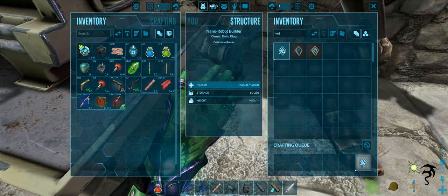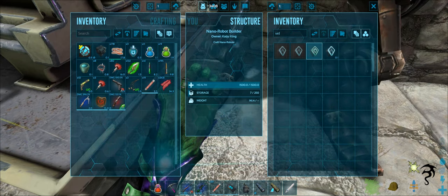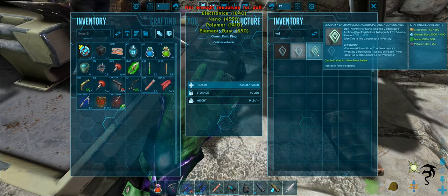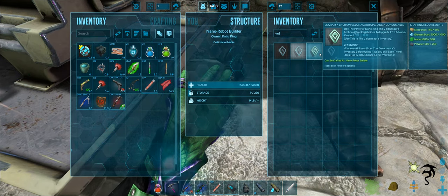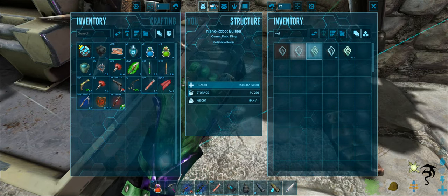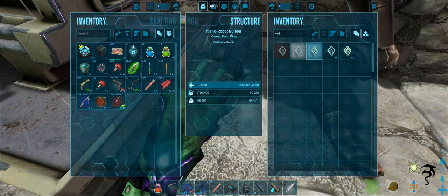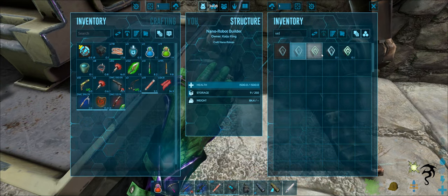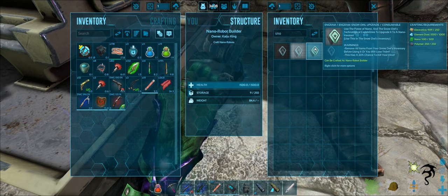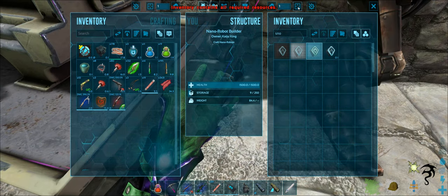All right, now we want to make the upgrade. To make the upgrade, we need electronics, polymer, and elemental dust. I have enough to make one, so let's go ahead and make the one for the Volanosaur. The reason I didn't have enough earlier is because I tried to pull stuff for two of them. So I'll have enough stuff to make another — we're good. Sometimes my fingers get confused and I make a fool of myself, but okay.